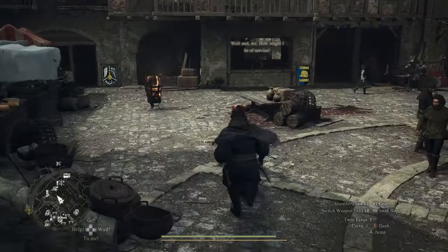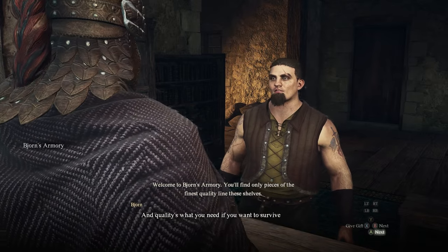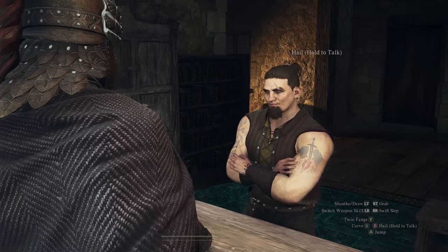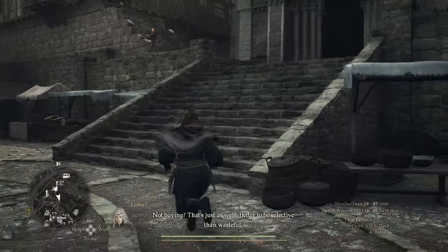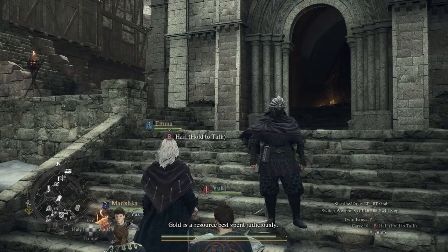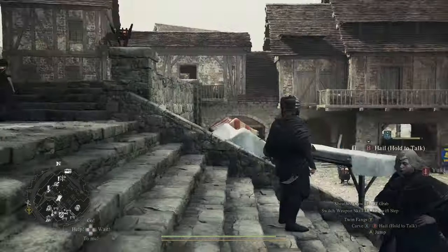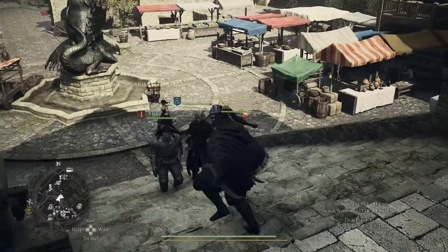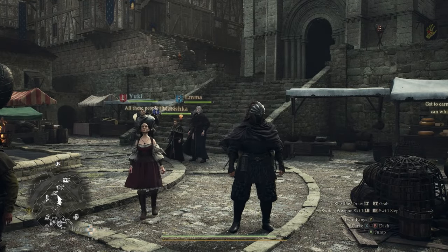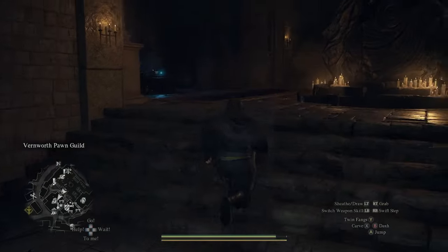Now, currencies in this game — there are two of them. One is gold, which is pretty simple to get. You can get gold off just about anything you kill, out of chests, and it's a really big reward on quests — like 5, 10, 15,000 increments. The other is RC. RC you get by people hiring your pawns, by finding riftstones, sometimes in chests, and off of corpses — though that's rather rare. Spend the RC kind of sparingly, but know that you will have to spend it.